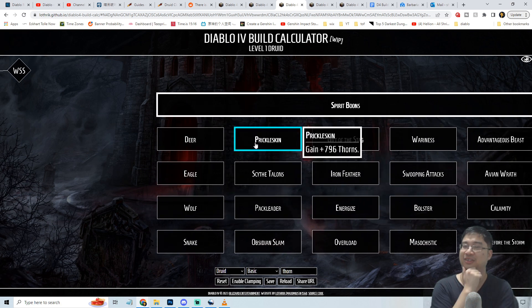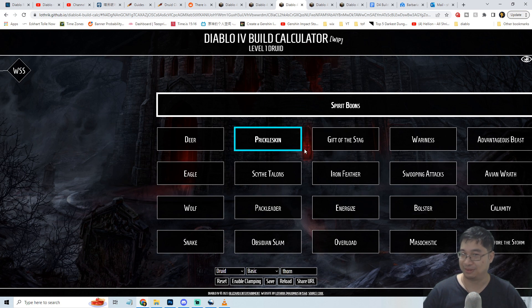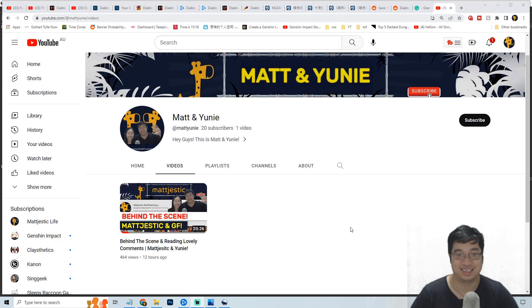We mentioned earlier that the Druid's spirit animal bond gives 796 thorns. I'm still not sure if that's better than the Barbarian build or if it's a coding error. We'll have to see when the game launches, since Druids won't get spirit animals until after the next zone.